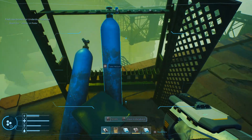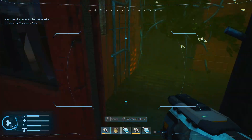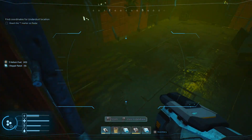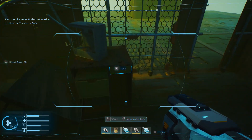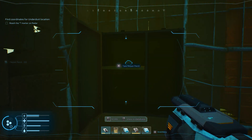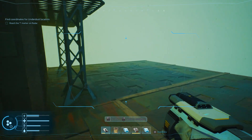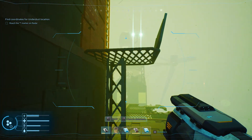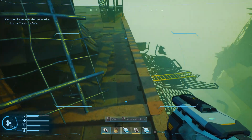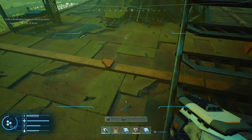There's a lot of helium, which is great because we can expand our ship. Another repair patch. Just repair patches. I think we actually do jump down.